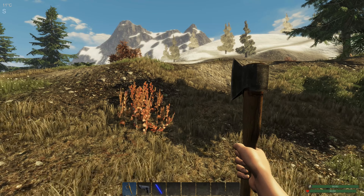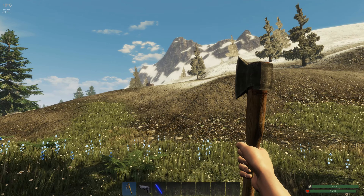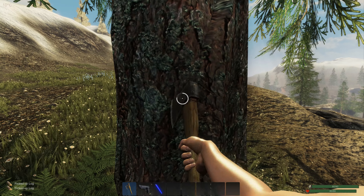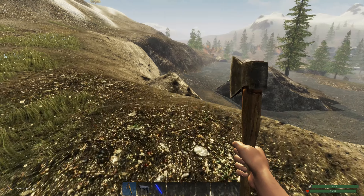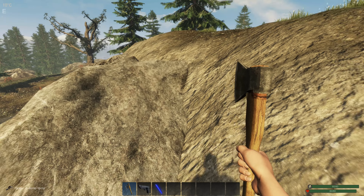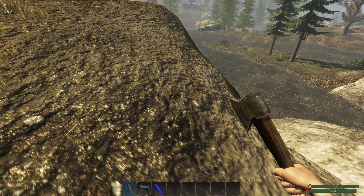As you climb these hills, you'll see my temperature meter on the top left start to decrease because it is colder up here. I like this area too because things tend to stick out a bit more. You can definitely gather wood from these trees and mine ore up here.